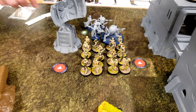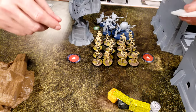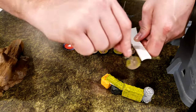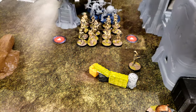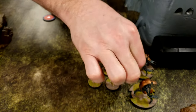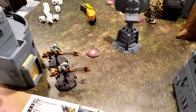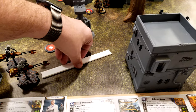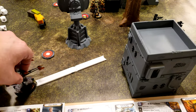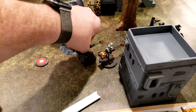I'm going to activate this squad right here and they are going to hot-foot it this way. Where is their commander? He's right here. So we'll do one, two. Then the other speeders are going to take one move up here and then aim and dodge.